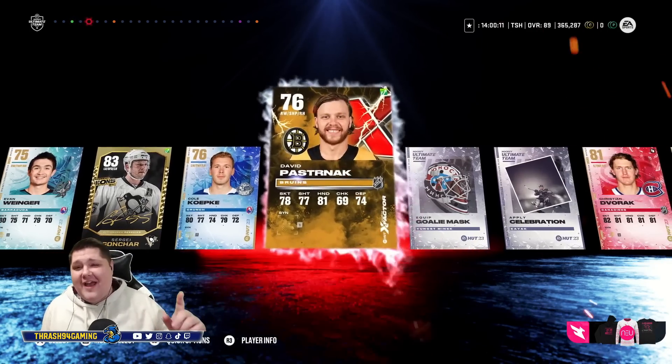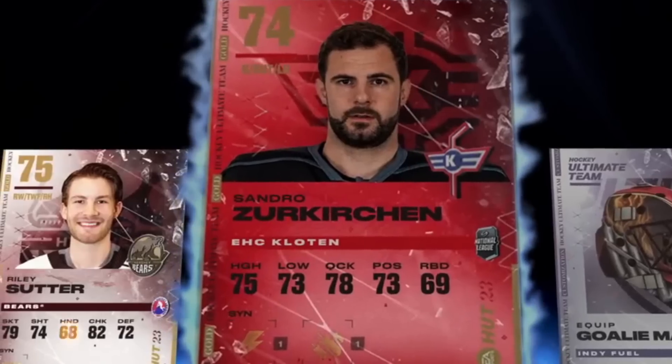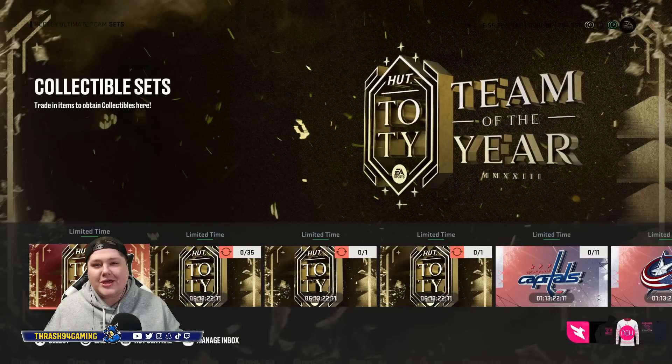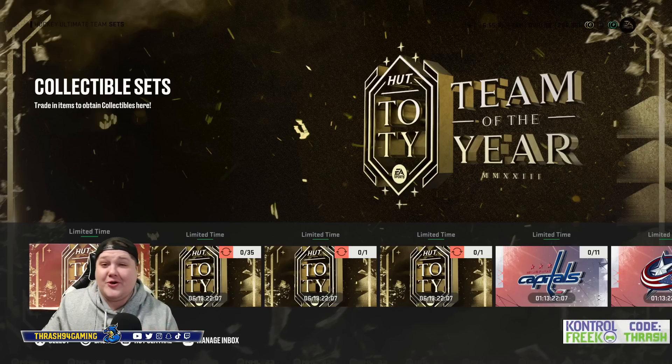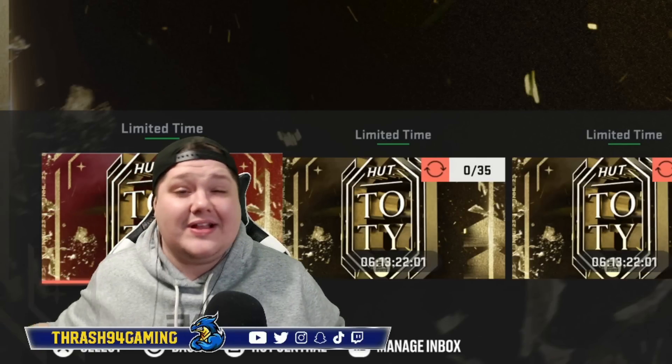An Icon Gonchar, X-Factor Pasta, and the 87 Millage. What the hell is going on with this game? Now I'm not going to lie to you — I thought it was a Team of the Year player when I first saw the Icon there, I got super stoked. Unfortunately it was not. But hey, that's all right. We get the Icon, we get the X-Factor, we get the 87. That's a sick pack.